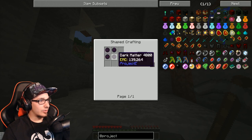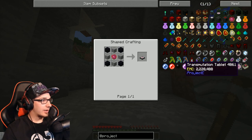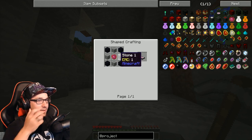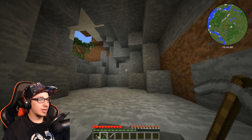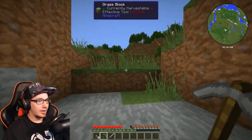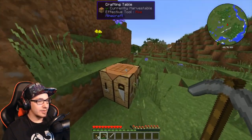Dark Matter — ooh! Stone, obsidian, diamond. Easy. We'll be able to get that fast. We can do this.